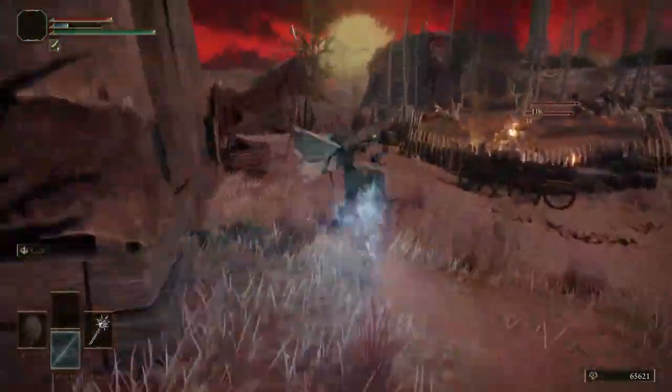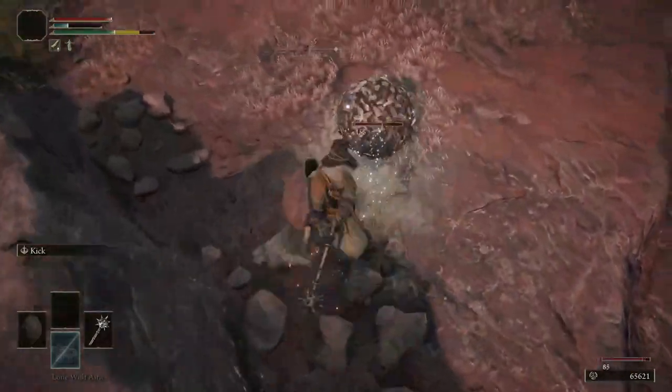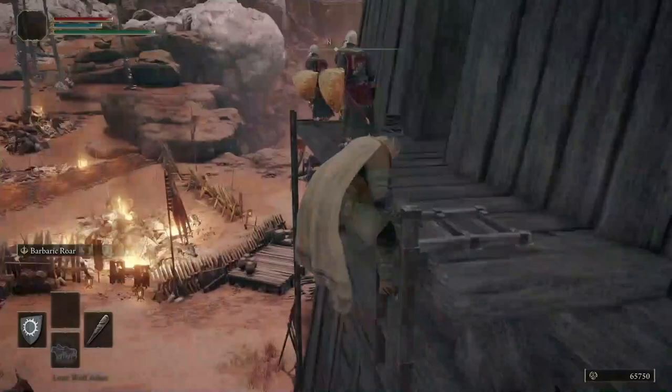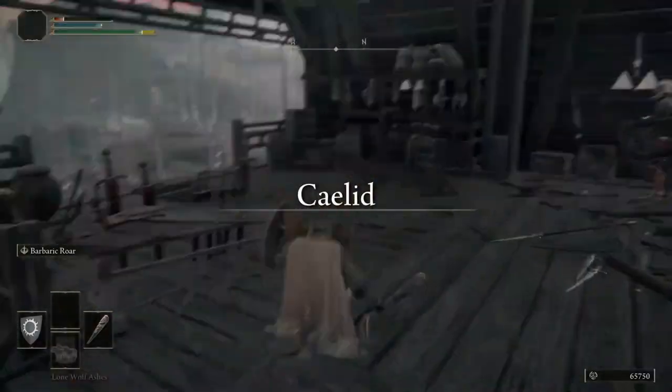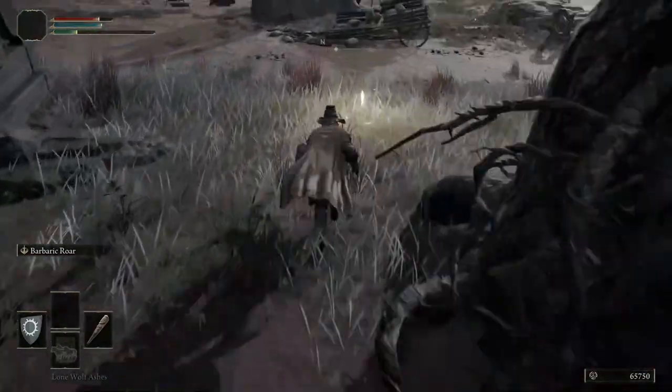Not too far from this Site of Grace is a group of Lore Swords with a Scarab nearby. Defeat the Scarab to earn the Ash of War Crag Blade. Climb to the top of the Siege Tower to collect the Arrow Sting Talisman. Afterwards, fast travel to the Site of Grace, The First Step.